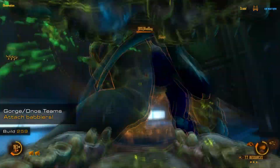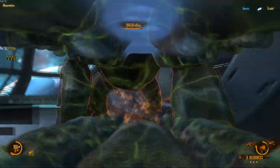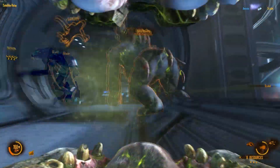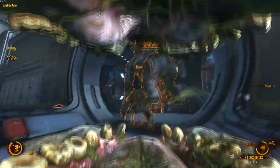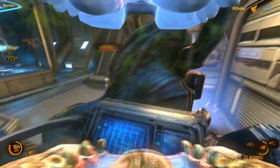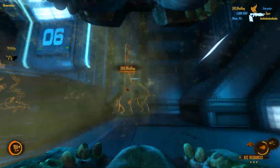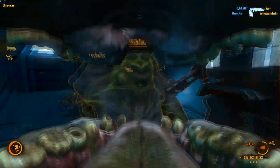G'day everyone and welcome back to NS2HD. When it comes to doing massive damage to a marine team, there's not much better than a Gorge Onos team. I've covered this topic in a previous tutorial and I'm not going to go over the same ground again, but suffice to say there are a couple of ways you can make this Onos Gorge team up much more powerful, and those couple of ways are called babblers.